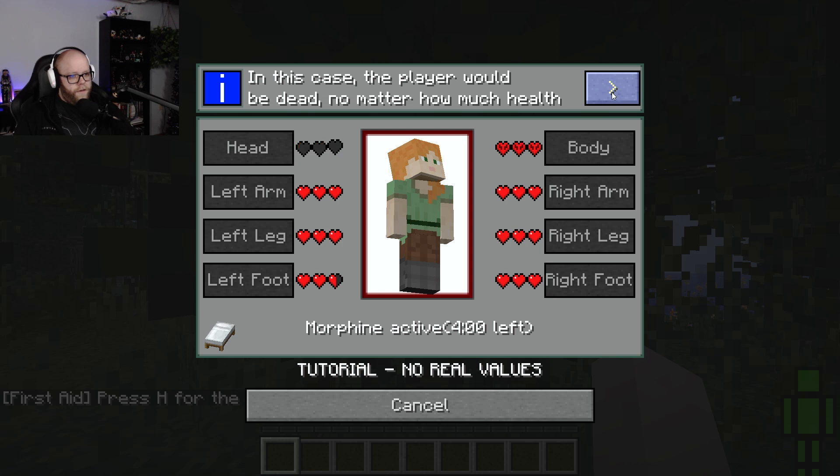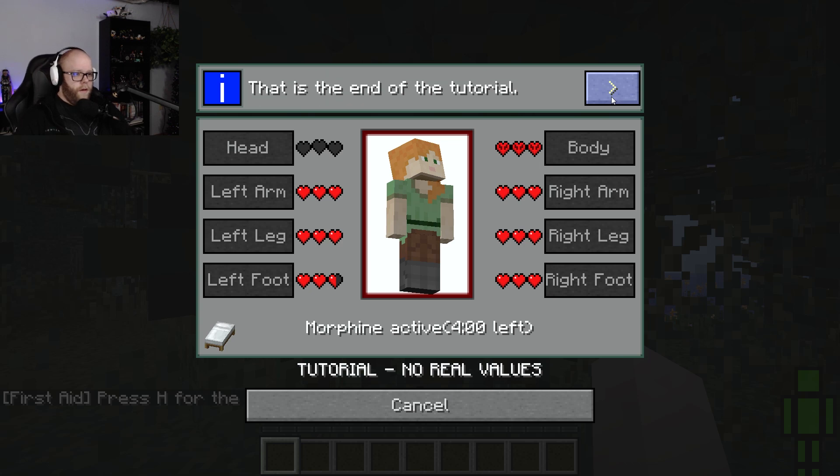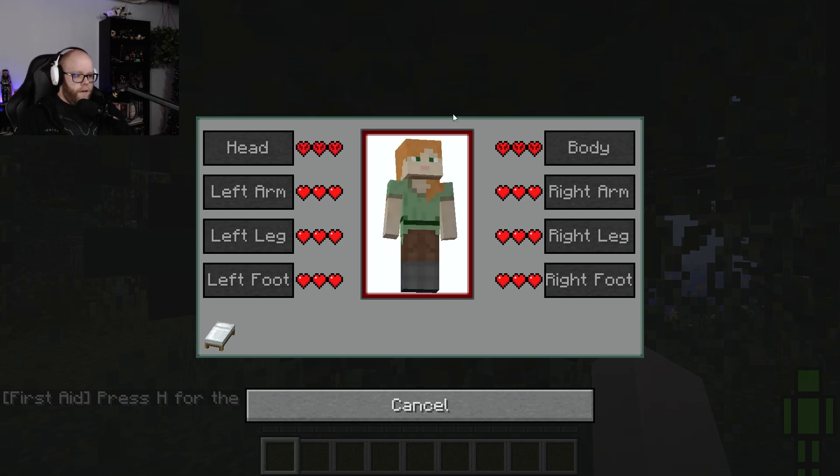If your head or body drops to zero, you die. Press H in the interface to see your health. That is a twirl - fantastic!